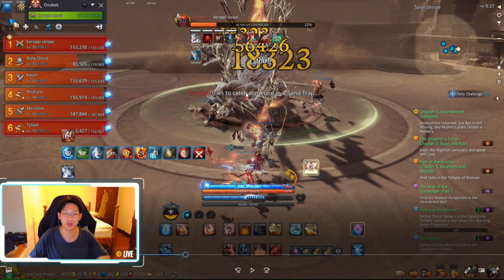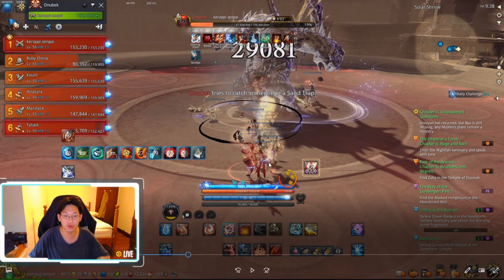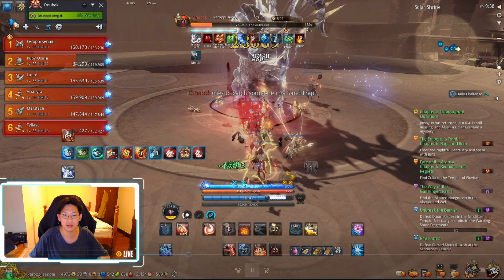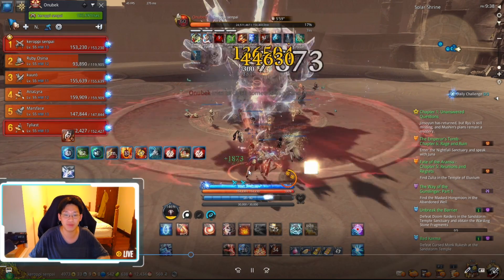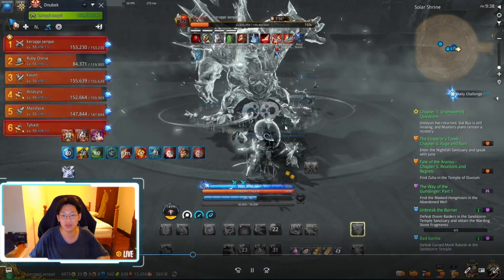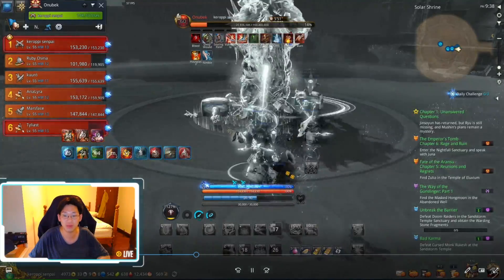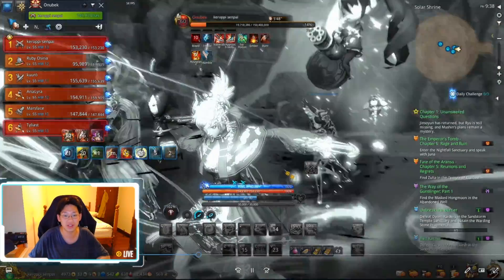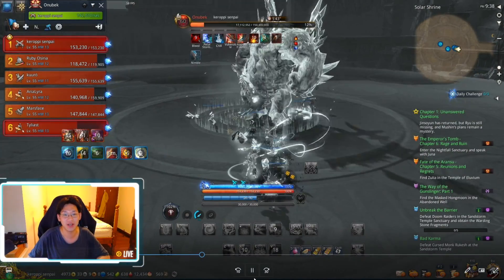He tries to catch someone in his sand trap again — he's going to zap the furthest target. This time Ruby was the furthest target, and since there are four people standing here it bounced off Ruby onto Peach and Steve. I was not hit and do not have the glowy mark on my head. Immediately right after that we had to stun the boss. If you do not have the mark on your head, you're just frozen in time — you take no damage but you can do nothing.